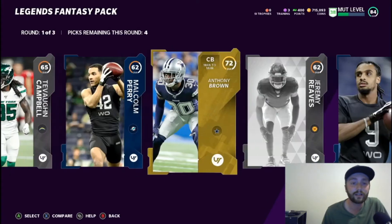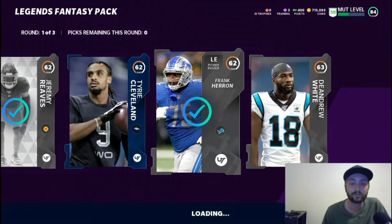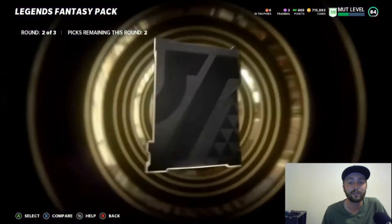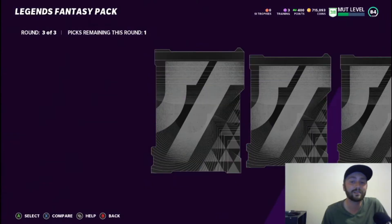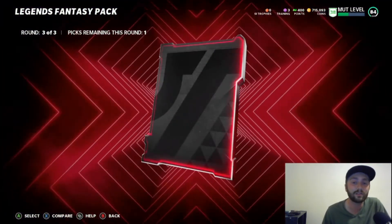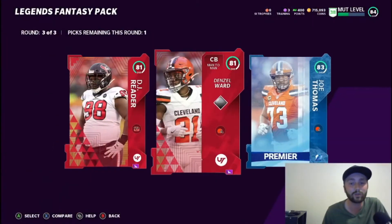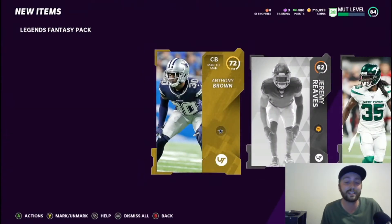Nothing too high there so pretty much just taking whatever. Elite - 80 Justin Coleman, give me another elite. 81 DJ Reader, 81 Denzel Ward, and 83 Joe Thomas - we'll take that. I feel like 90% of the time we're going to be taking the full legend piece at the end. We got seven more packs and then the two toppers.